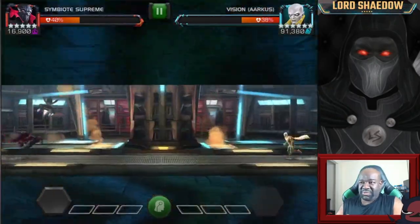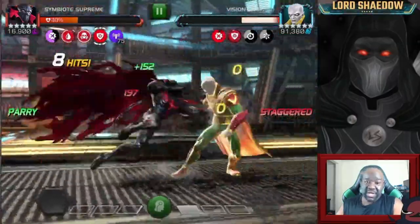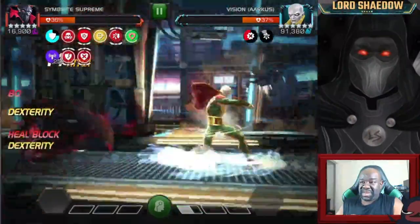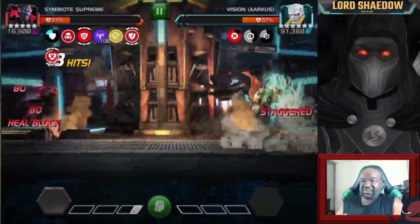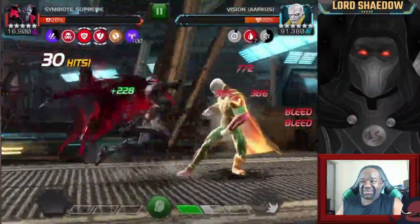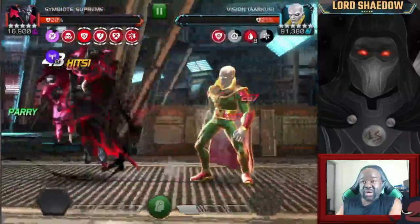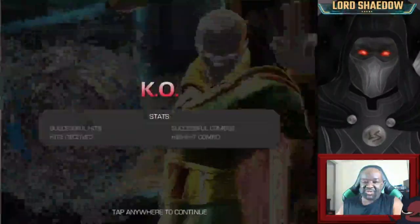Back in with Symbiote Supreme — I promise I did way better the second overall run. Just want to get staggers on him and keep that power gain off. You can nullify with Symbiote Supreme. I was getting all these bleeds but no staggers — I'm just trying my best. That periodic stagger from the awakened ability is why you want Symbiote Supreme awakened if you're using him. Then he got a power gain again and it just wasn't pretty.